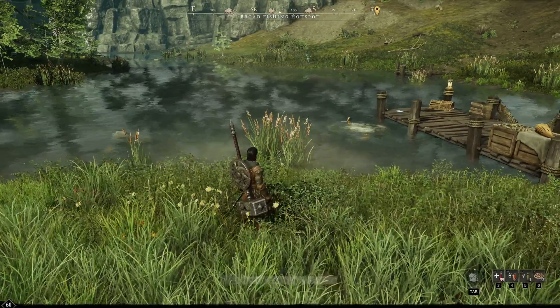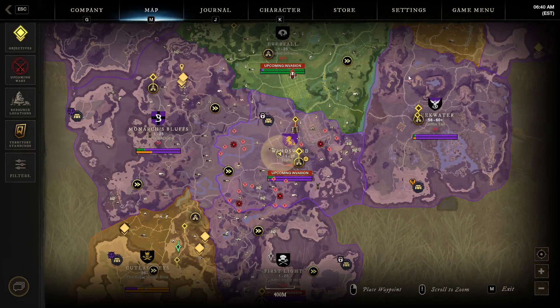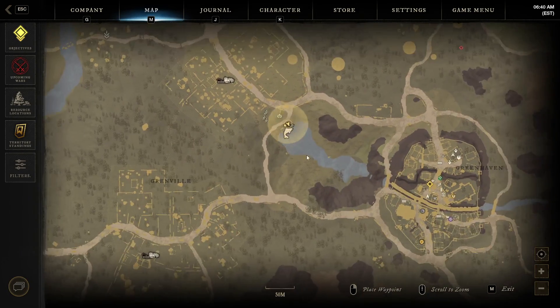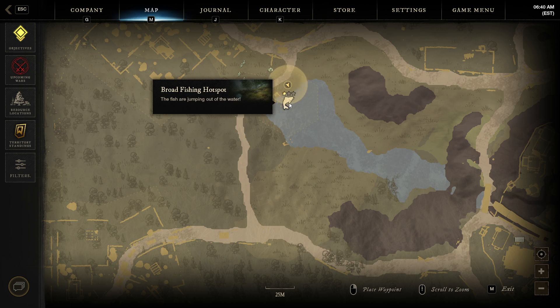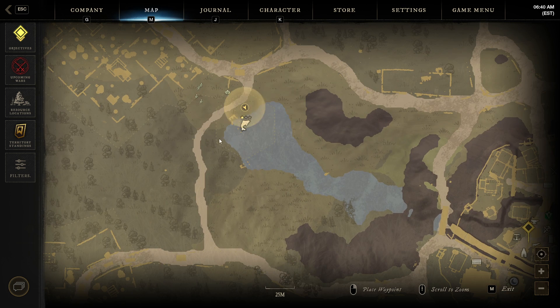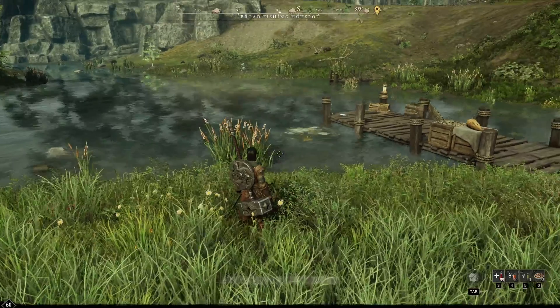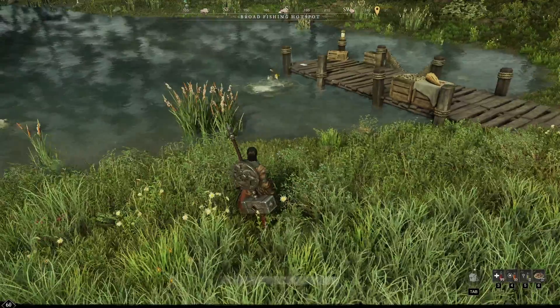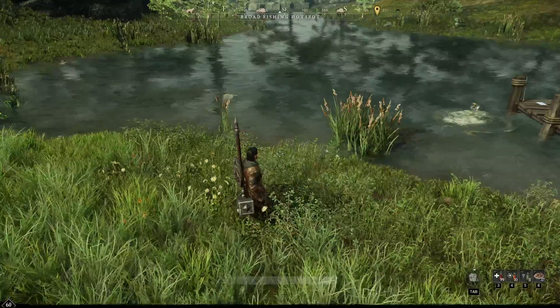As you unlock more hot spots, you'll see them marked as a one, two, or three rating when you zoom in. You can also always see an outline around hot spots in the world — so if you're walking along and see that outline near water, there's a hot spot there. You can search your map that way, though unless you're hunting every hot spot it's not the most efficient method.